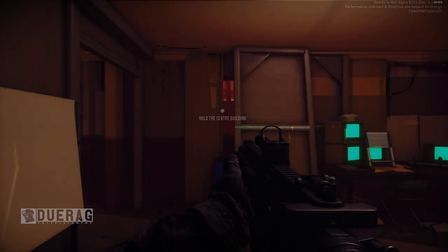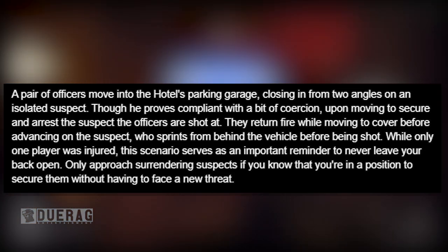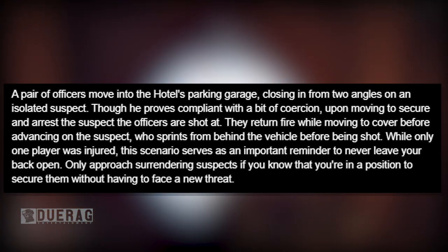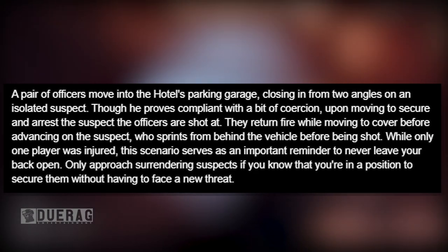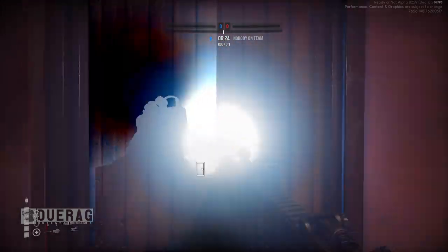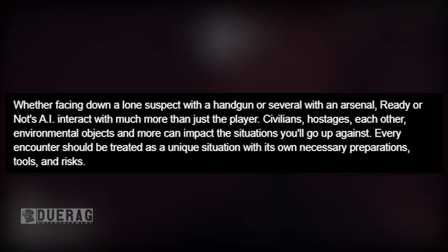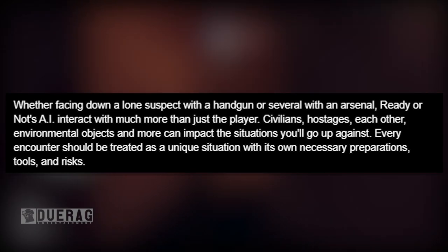The official description reads: 'A pair of officers move into the hotel's parking garage, closing in from two angles on an isolated suspect. Though he proves compliant with a bit of coercion, upon moving to secure him the officers are shot at. They return fire while moving to cover before advancing on the suspect, who sprints from behind a vehicle before being shot. This scenario serves as an important reminder to never leave your back open, and only approach surrendering suspects if you're in a position to secure them without facing a new threat.' The AI also interacts with civilians, hostages, and environmental objects — every encounter should be treated as a unique situation.